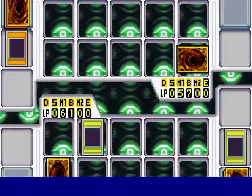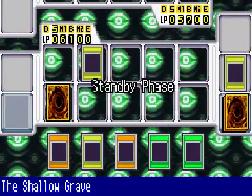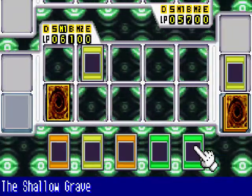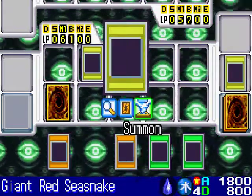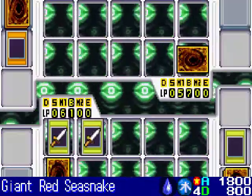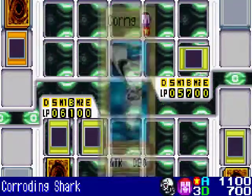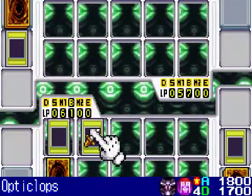Now let's see what else Arcana has — a face-down defense monster. It looks like he doesn't have anything to really mount a comeback in this duel yet. So I summon my Giant Red Sea Snake in attack mode and attack that defense monster, which was a weak Corroding Shark. Then Opti-Clops attacks Arcana's Life Points directly.